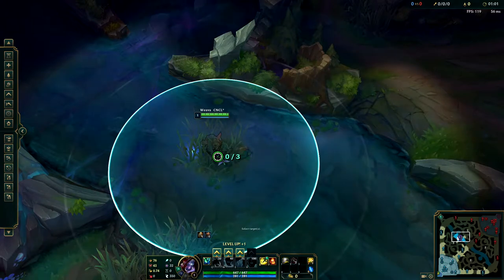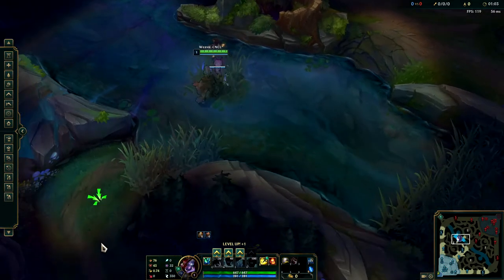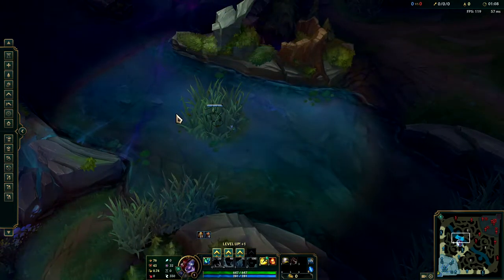So as you see, when I stand in this brush, I'll gain vision up to just past the entrance of Baron and all the way down to a little bit outside of the river. Now when I place this ward and walk away, you'll see that my vision drops down to the inside of Baron pit and just inside the river edge.